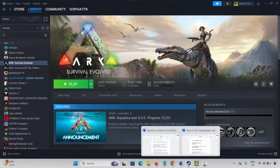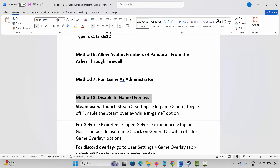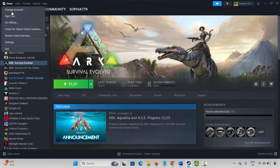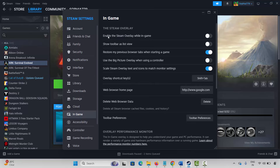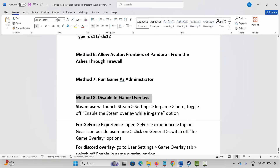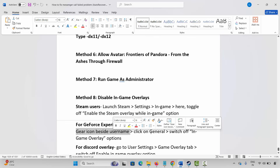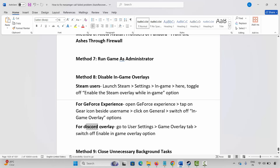The next method is to disable in-game overlays. Steam users go to Steam settings, click on In-Game, and disable the Steam Overlay While in Game option. For GeForce Experience users, open GeForce Experience, tap the gear icon, click General, and switch off in-game overlay. For Discord, go to User Settings, Game Overlay tab, and switch off Enable In-Game Overlay.